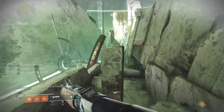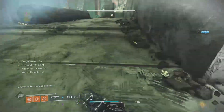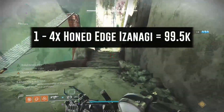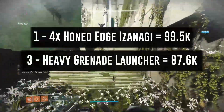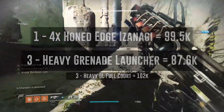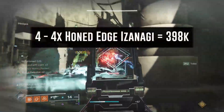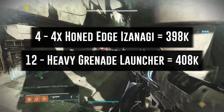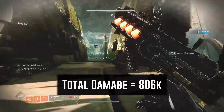In all of our general damage testing we use a lost sector boss on Nessus. For this combo: one 4x Izanagi Honed Edge shot is about 99.5k, and three grenade launcher shots total about 87.6k without Full Court, and about 102k damage with Full Court at full range. So for those numbers: 4x Honed Edge shots is about 398k, and 12 grenade launcher shots with Full Court fully active is about 408k, totaling 806k damage.